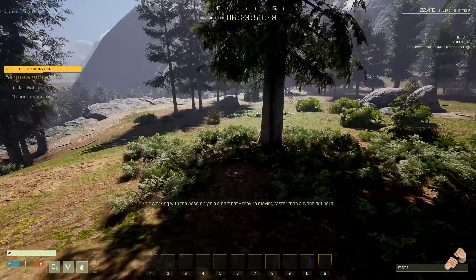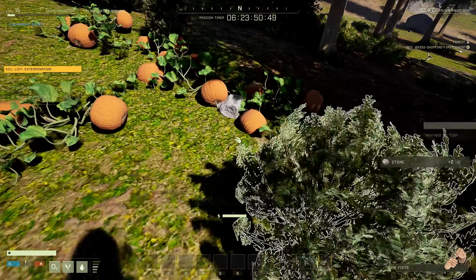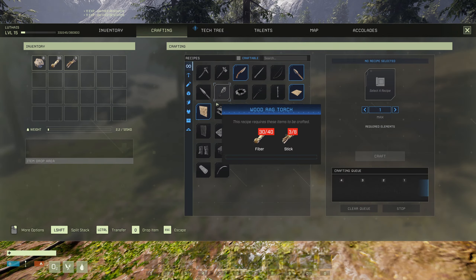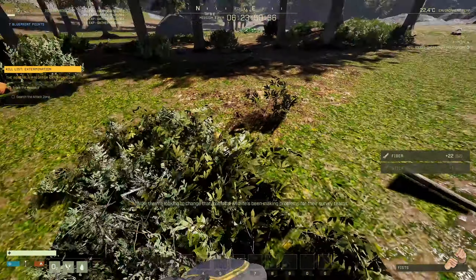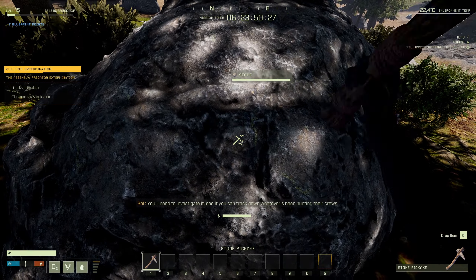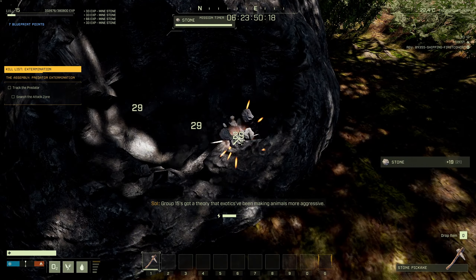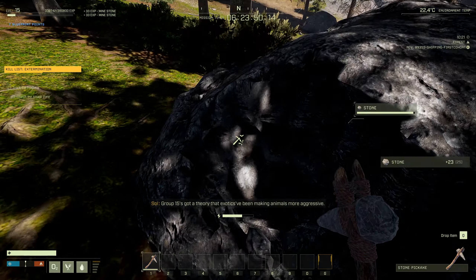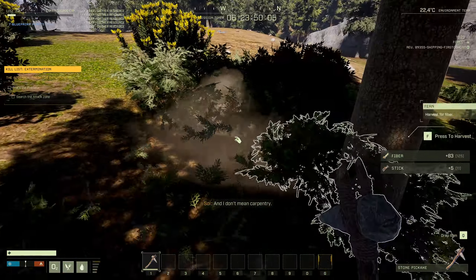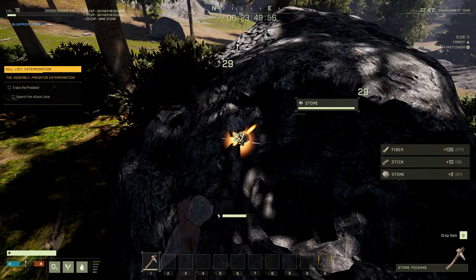Soul says: 'Working with the Assembly is a smart bet - they're moving faster than anyone out here. The Assembly weren't always a big presence on Icarus, but now they're looking to change that. Local wildlife has been making problems for their survey teams - the kind they didn't walk away from. The latest encounters are marked on your map. You'll need to investigate and track down whatever has been hunting their crews. Group 15 has a theory that exotics have been making animals more aggressive. Either way, it's time to tool up - and I don't mean carpentry.'